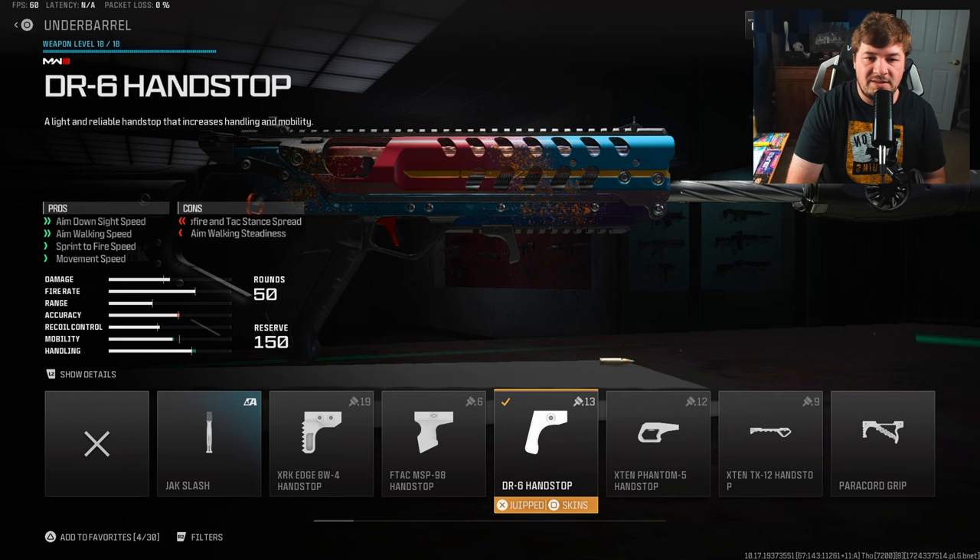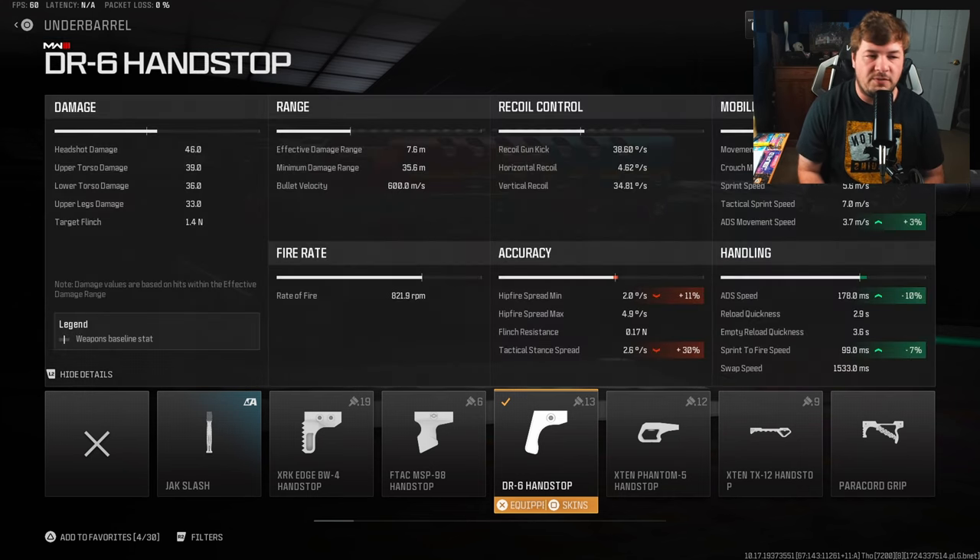For my underbarrel to speed up mobility, the DR6 Handstop — we're getting a large amount added to aim-down-sight speed, walking speed, sprint-to-fire speed, and movement. The big one being ADS at 10%, and the second I'd claim is sprint-to-fire at 7%, but you're also getting some smaller values towards your ADS movement, crouch, and overall movement speed.